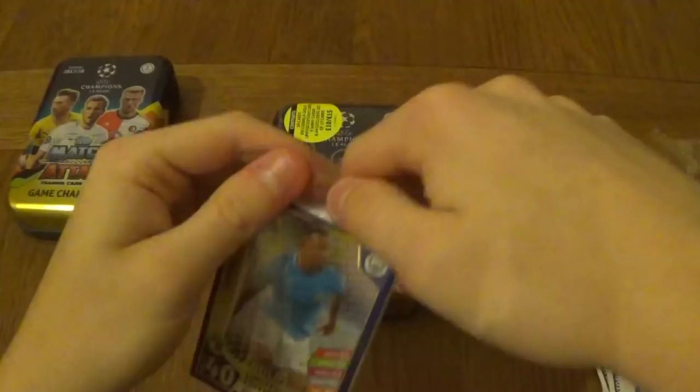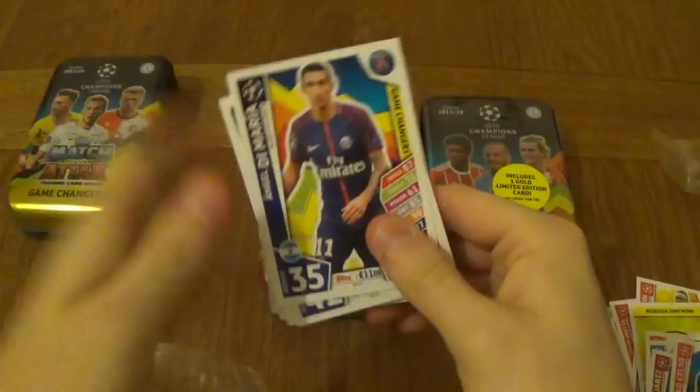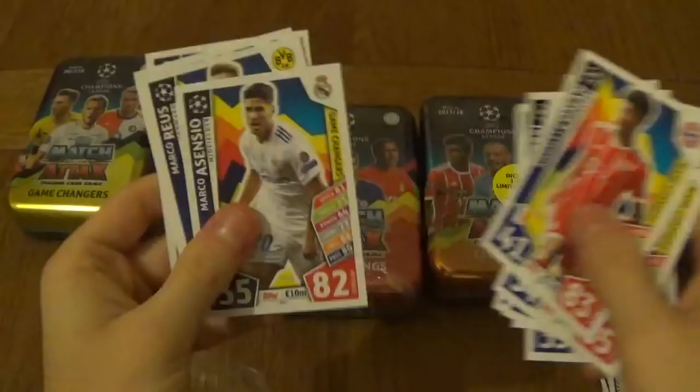Let's move on to this one. We've got Gabriel Jesus as the gold limited edition. We've got Game Changer Torres - these are all Game Changers: Di Maria, De Bruyne, Messi, Werner, Mane, Cuadrado, Kane, Carrasco, Coman, Asensio, Reus, Jorgensen, Willian, Perotti. It doesn't seem like we got a code for Jesus - maybe I just missed it.